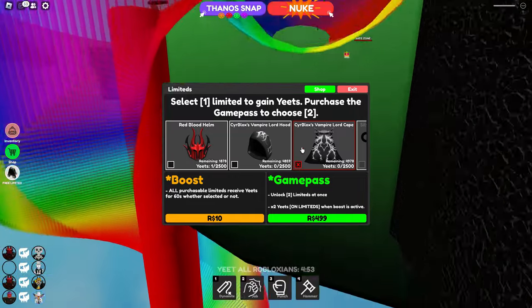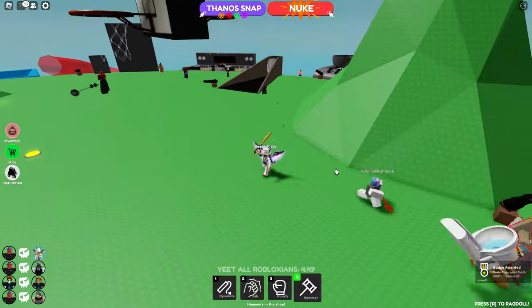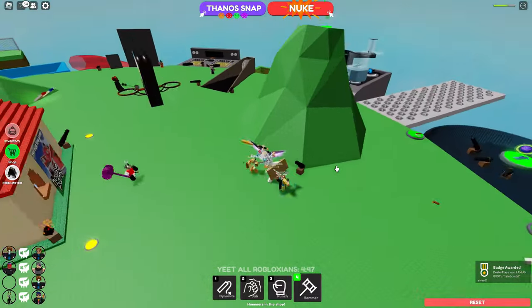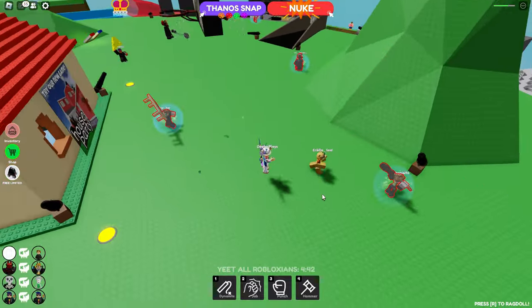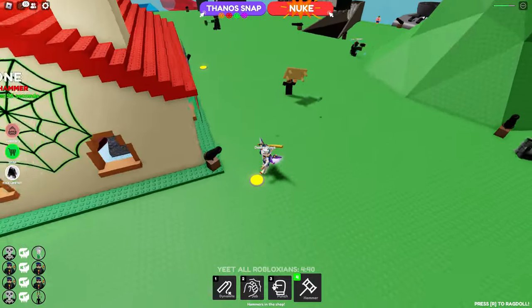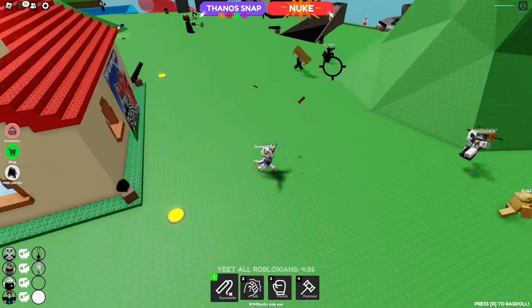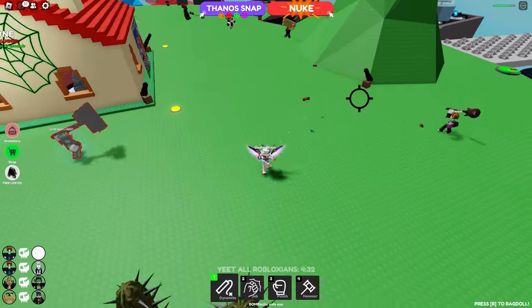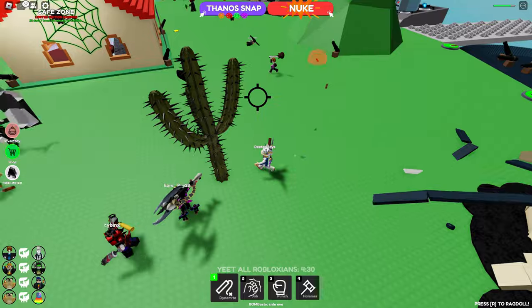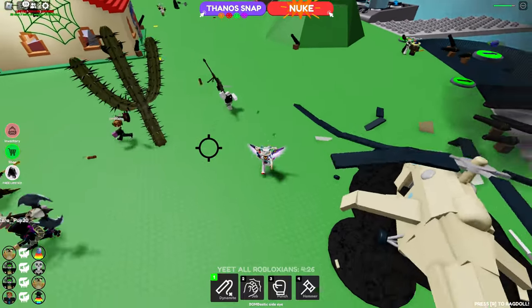There are still many of these available — like 5,000 — and again, if you wear the hood and the cape together it looks sort of like a Dominus. Getting kills takes some time; it's going to be really time consuming to get 2,500 kills. You've got dynamite, hammers, a pit, a fist — you can jab and punch. You can see at the bottom how you can yeet people. There are five-minute rounds with first, second, and third place, so you just have to keep playing and get lots of kills.